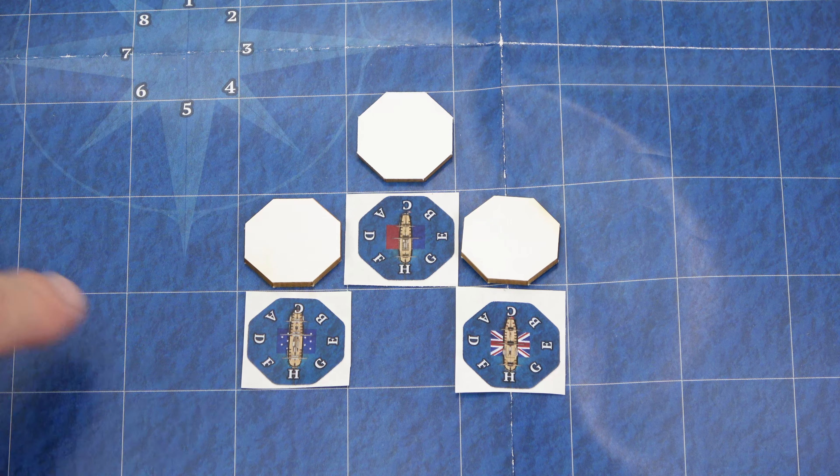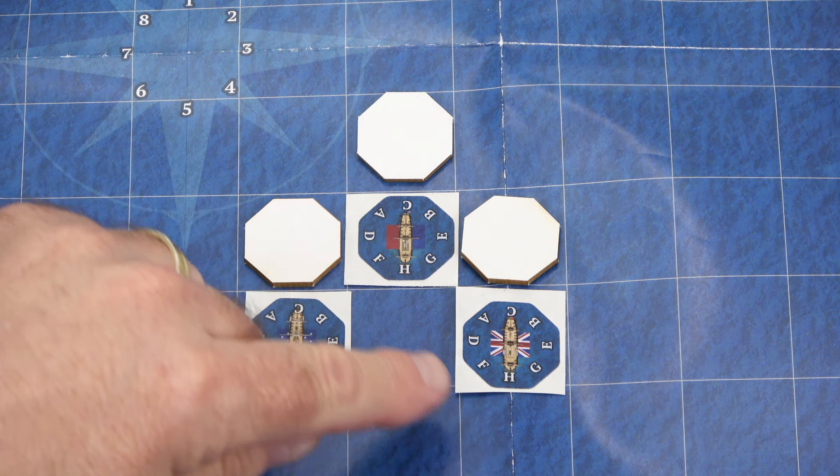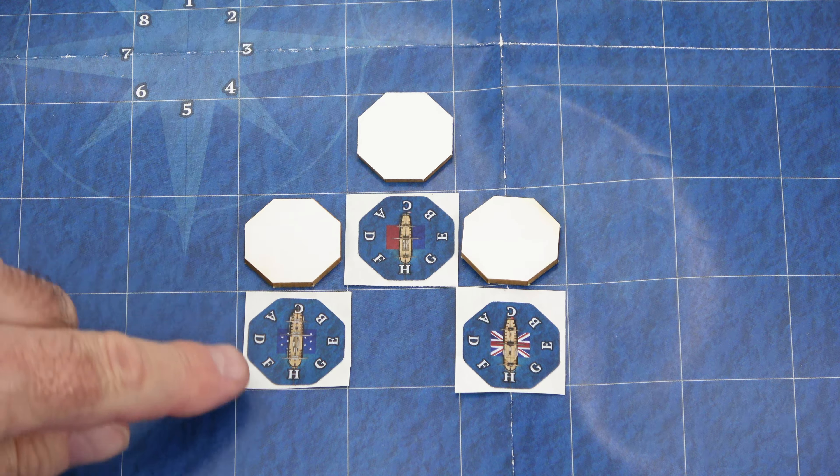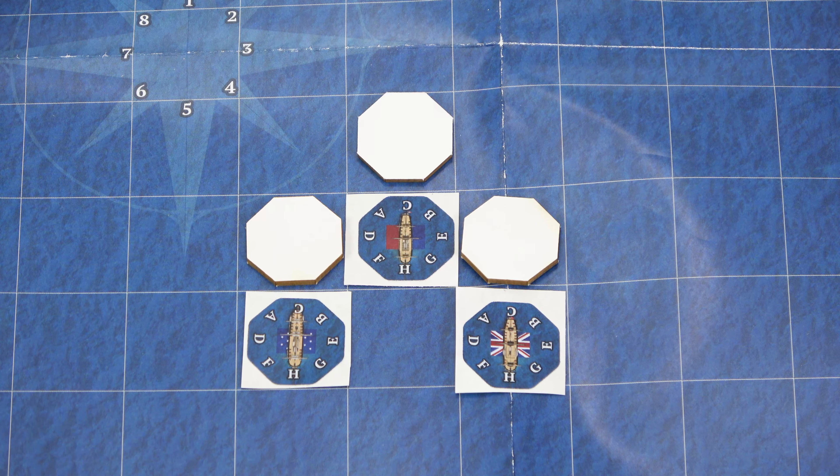These are going to represent the ships in the game. We've got the U.S., the French, and the British here. You're going to have these octagonal pieces — you'll place the sticker on top of them — and use these to maneuver across the map and also to change direction as need be based on the wind, so that way you know the maneuver that you're taking as well as the relative position between you and your opponent's ship.